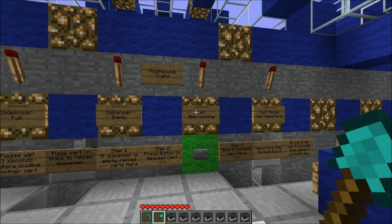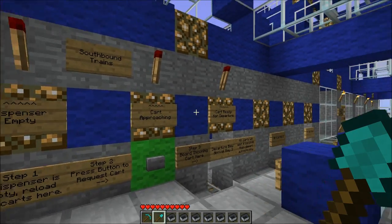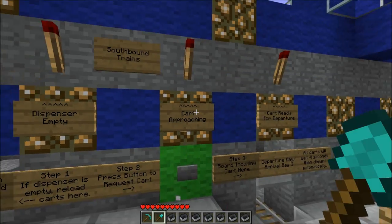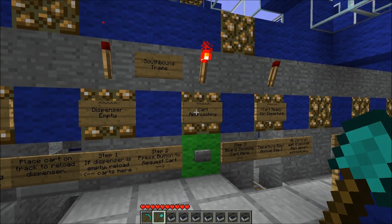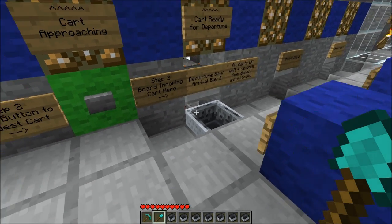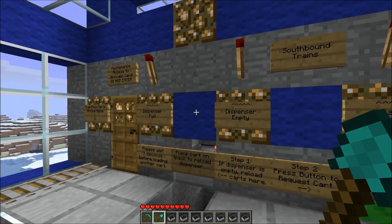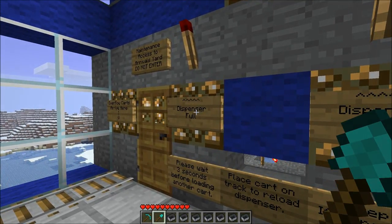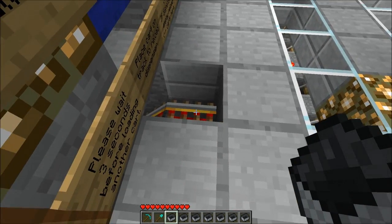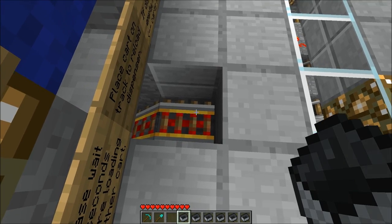Now I'm going to explain a bit more about the boarding area indicator lights. There are four lights above the boarding area providing information to the player. These two on the right indicate the status of the requested cart — one will light up when the cart is approaching this bay, and the other will light up when the cart has actually arrived in the bay and is ready for departure. These two indicator lights on the left indicate the status of the dispenser — one will light up if the dispenser is full, and one will light up if the dispenser is empty.